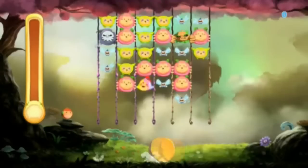Critter Crunch is a fast-paced, super-quick, super-fun arcade-style puzzle game for PlayStation Network. It's got crazy, hardcore, hand-animated, 60 frames per second beautiful visuals. On top of that, it's got a whole bunch of other stuff — multiplayer in co-op and versus modes.